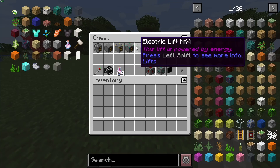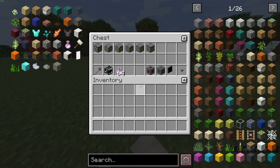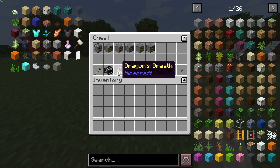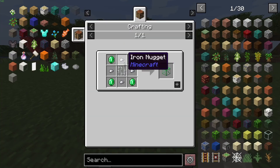These ones are electric lifts. They will be powered by energy from another mod, like Extra Generators as I have here. I'm going to be using the dragon generator from that mod, just because it's really easy. Each lift is created by different materials: this one by coal, this one by iron, this one by gold, this one by diamonds, this one by emeralds, and this one by netherite.